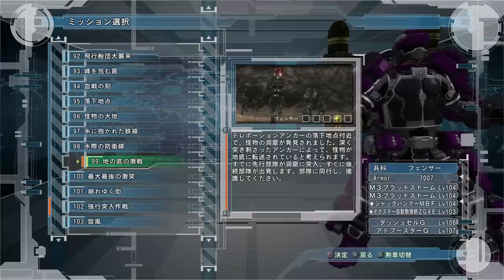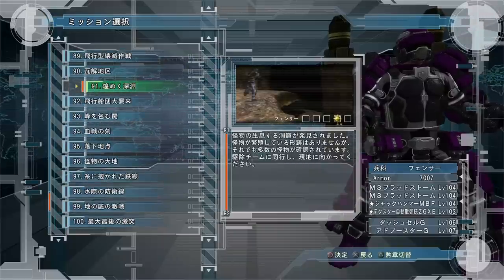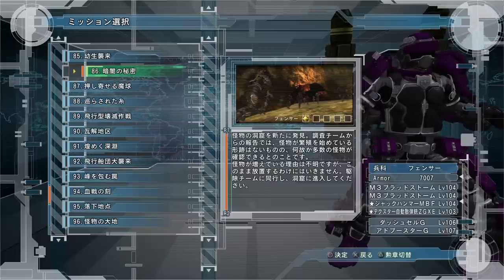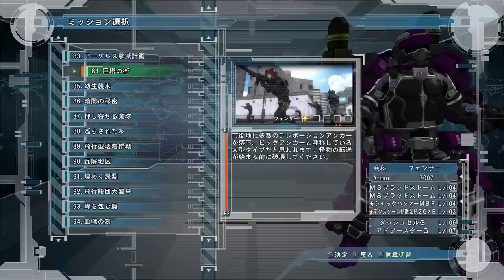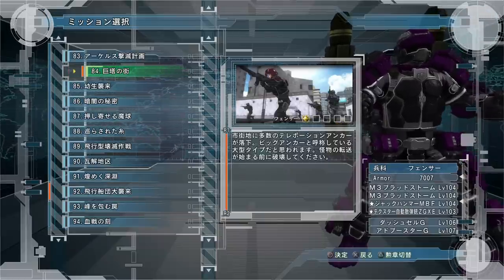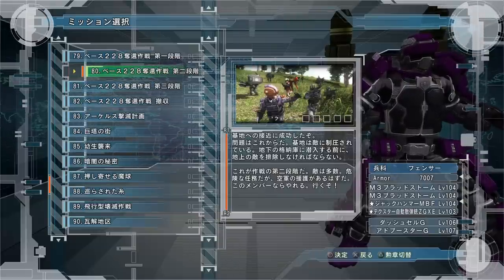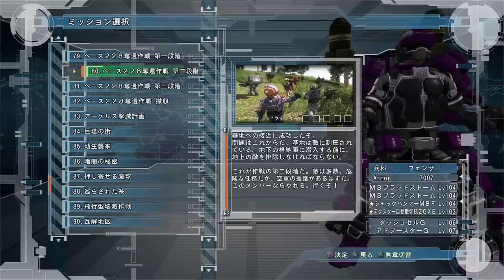A lot of missions are bad because they have many anchors and enemies, but the enemies stop chasing you if you don't keep attacking the pillar, and you don't want to babysit a pillar. For example, mission 84 has a bunch of large pillars, but if you stop attacking near the pillar, the enemies stop chasing you. Mission 80 is the same — it has pillars in the middle of a base, but those far-out pillars stop sending enemies if you're not attacking them, so you don't get as many enemies as you'd expect.